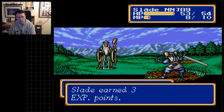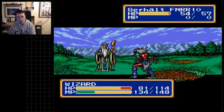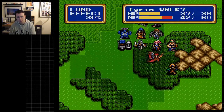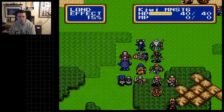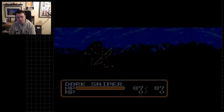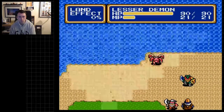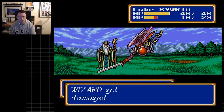Now we have the opportunity to counter-attack against the Wizards, so we're definitely going to take that. I don't really want to put Geralt any closer to the rest of the enemies — that seems like a bad idea. Luckily it seems like the Lizardman won't be able to get to me for another couple of turns. We're going to put Kiwi there so he can soak up whatever gets thrown at him, rather than anyone with low defense.